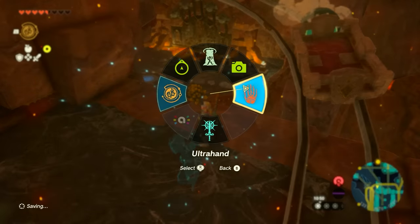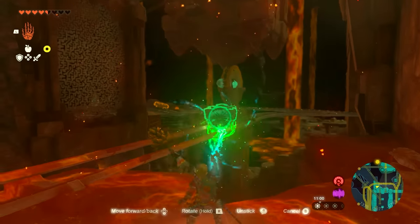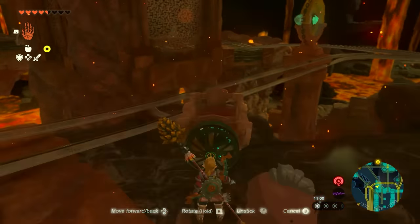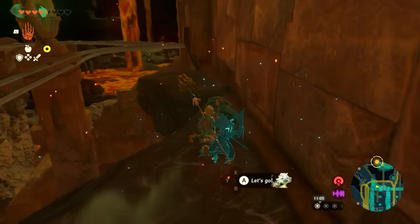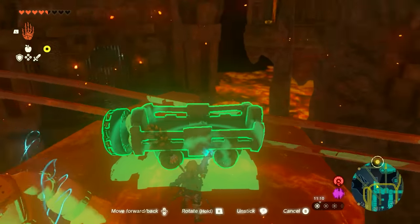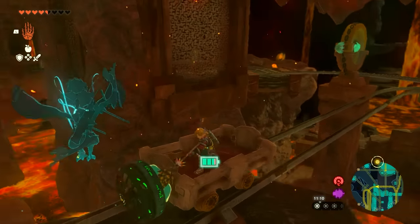Land over here, disengage with the recall, and then immediately get your ultra hand ready so that you can grab your minecart because it will be really inconvenient if it left without you. Then grab the chest right over here. If you did this correctly, just get back on the minecart and go the same direction. If you didn't, you are still able to climb your way to the other end.